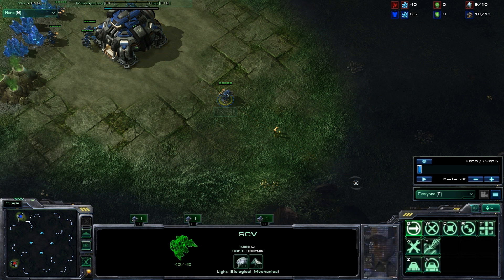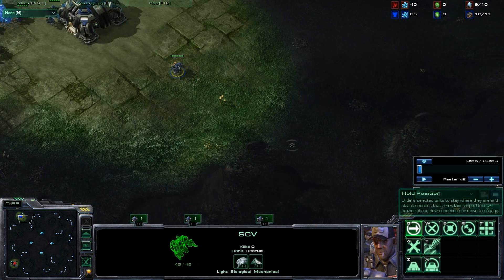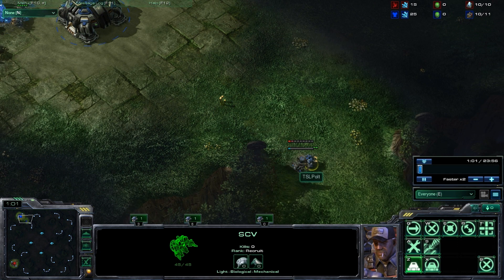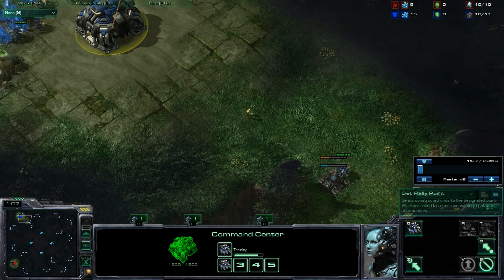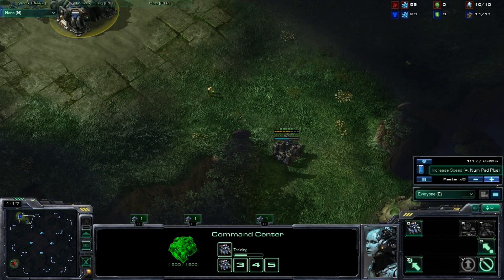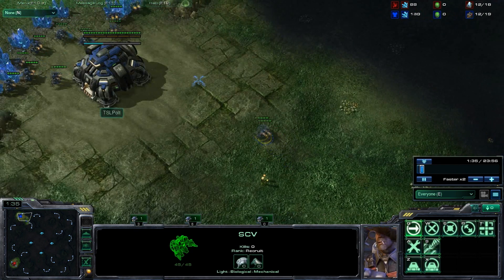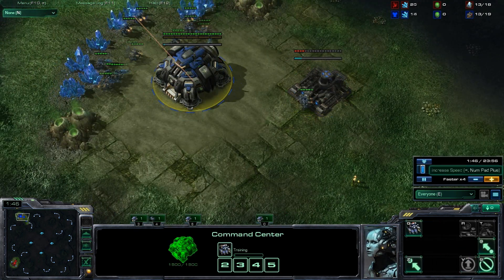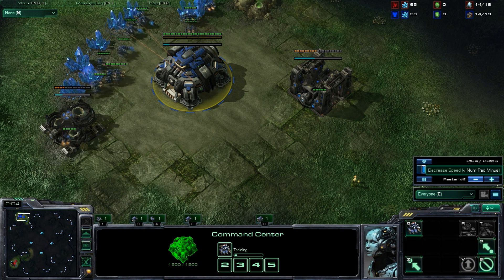Right away at 9 supply he did set his rally worker to the bottom right here to wall off with a supply depot. So everything is pretty standard so far — he's constantly making SCVs like any good player would. At 12 he's going to be making his first barracks, and again very standard, nothing too out of the ordinary right here.